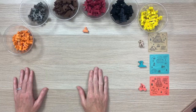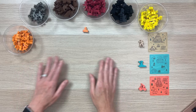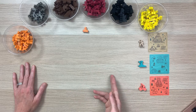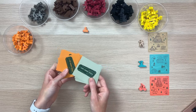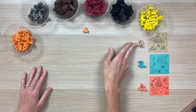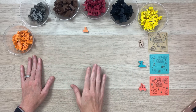Now let's go over the very last expansion: the adventurer expansion. Players are going to have hiker, kayaker, and biker meeples that are actually going to be exploring their trails as they're built. This expansion adds a real-time component because your meeples are going to be moving down your trail, so you need to be building your trail to ensure your meeples have somewhere to go. In the adventurer variant, no goal cards are used. Each player starts with their matching meeples on their matching base camps: the hiking base camp has a hiker, the kayaking base camp a kayaker, and the bike base camp a biker.